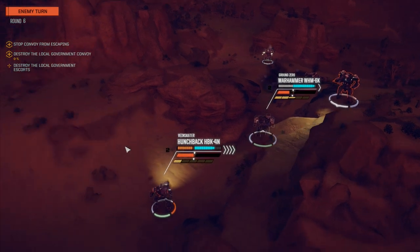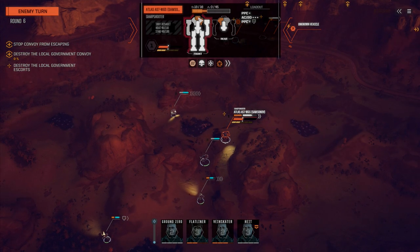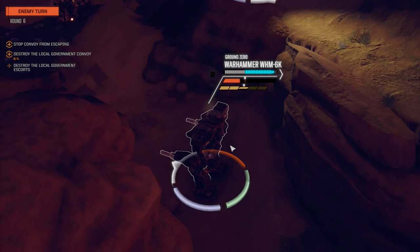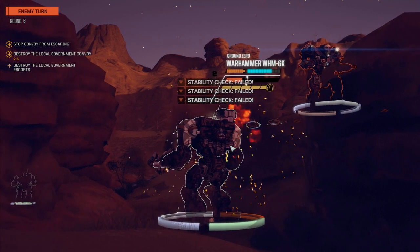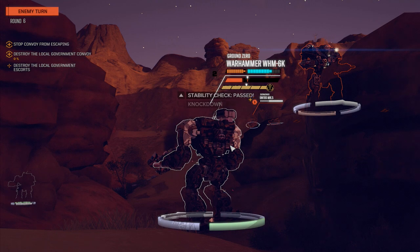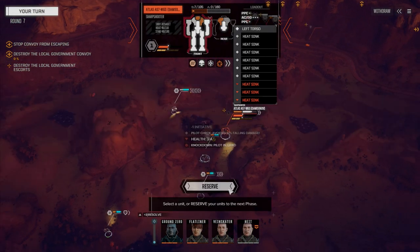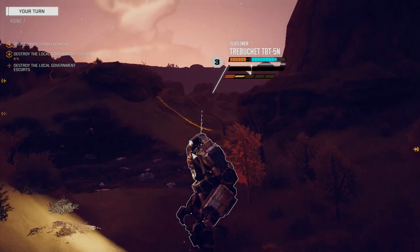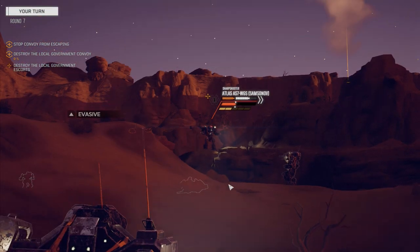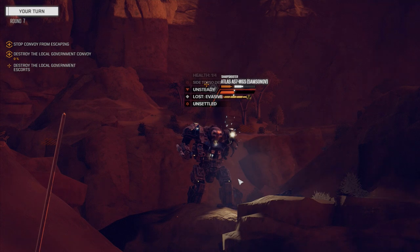Wow, that's a good AC/20 — major armor loss. Got lucky there. He's got 13 left in his head and 7 in his torso, damn it. We're getting punished here. I'm going down — wow, this is a really poor excuse for a mission. If we're going to do this, we're going to do it. I want that Atlas. You want to play games, we can play games. Just need to knock him down.